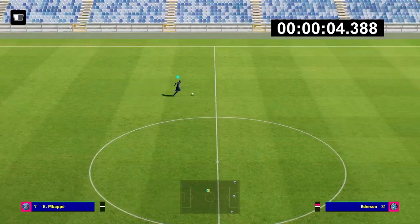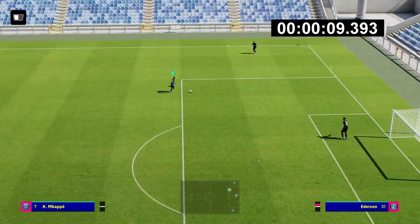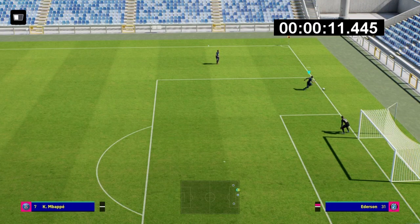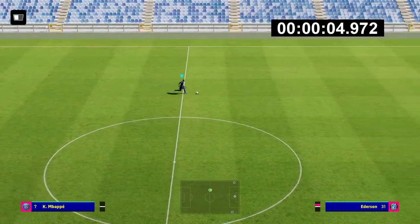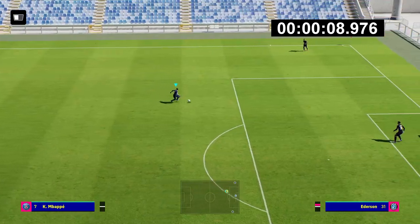Here's an example with Mbappe — this is his normal sprint, RB/R2 the whole length of the pitch from end zone to end zone. He's got the quickest time to date, which is interesting because he doesn't have the best raw stats — that's Adama Traore. There are a lot of different factors that come into it. This is the double touch then — you can see the slightly different running style.